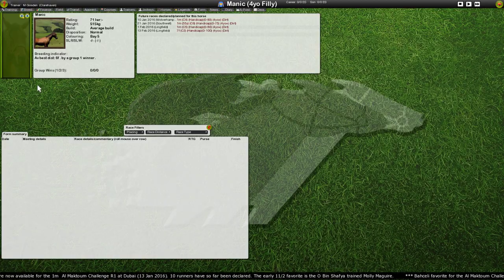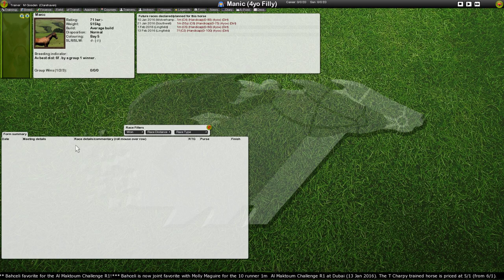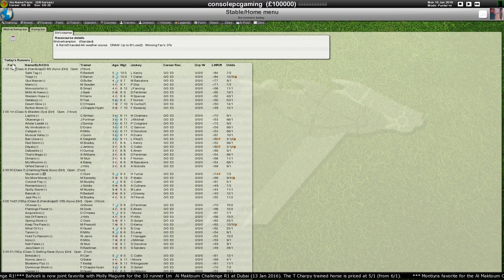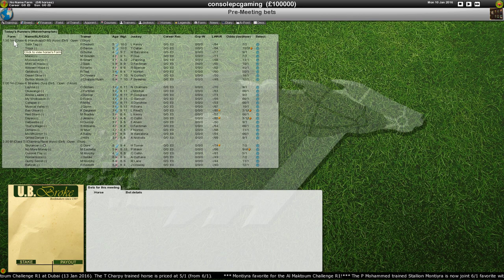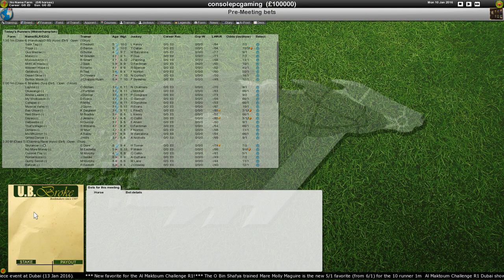Today's runners — Manic — placing one, one race type. I just want to put a bet on. Okay, how do we go to the race? I've got Kempton. Place a bet — there we go. It's this tiny little thing in the corner — place a bet. We're gonna put a bet on Western Hope.